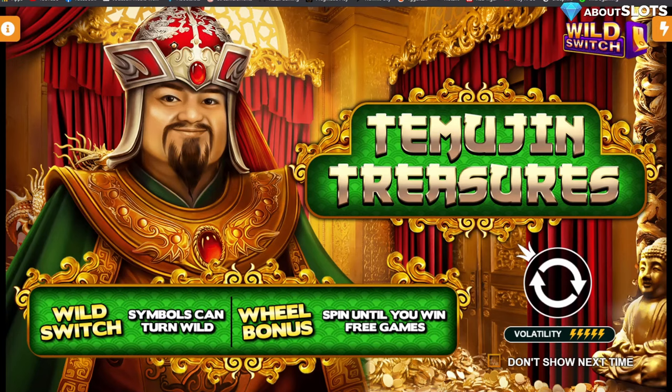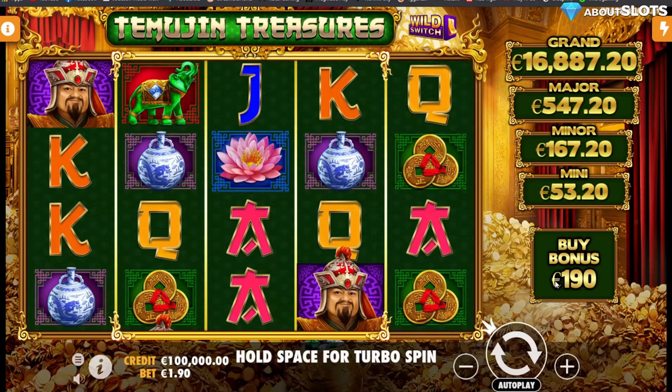Ladies and gentlemen, and wealthy ladies and gentle-something. Temujin Treasures by Wild Street Gaming, sub-provider to Pragmatic Play. Wild Switch symbols can turn into Wild. Wild Bonus — spin until you win the free games.